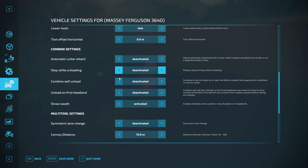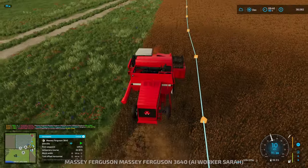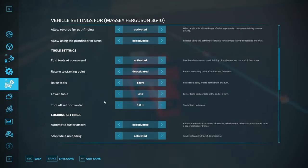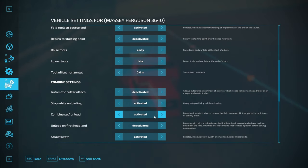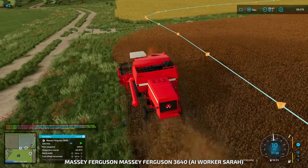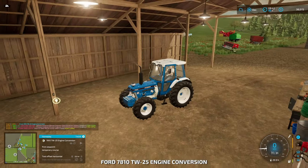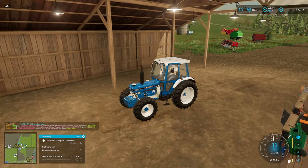I want to change a couple of settings - I always turn that off, especially if we don't have crop destruction. Here's the important one: I'm going to try to get self-unload working on this one, and stop when unloading. Yes, I want that - there's a reason for that. Same kind of settings on the original harvester - self-unload is already set up.